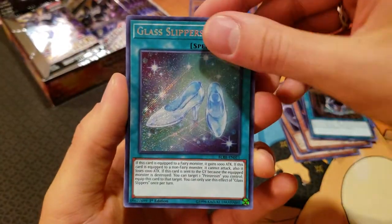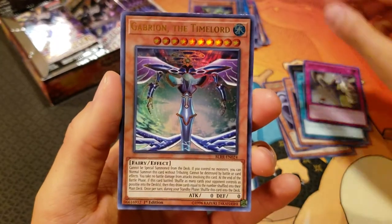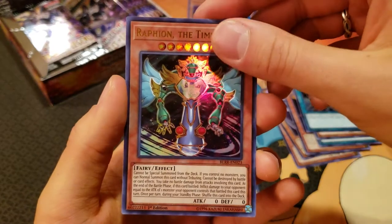We've got Glass Slippers — I remember that from... oh! A Solemn Strike, very nice. Gabrion the Time Lord, Duelist Alliance, and Raphion the Time Lord.